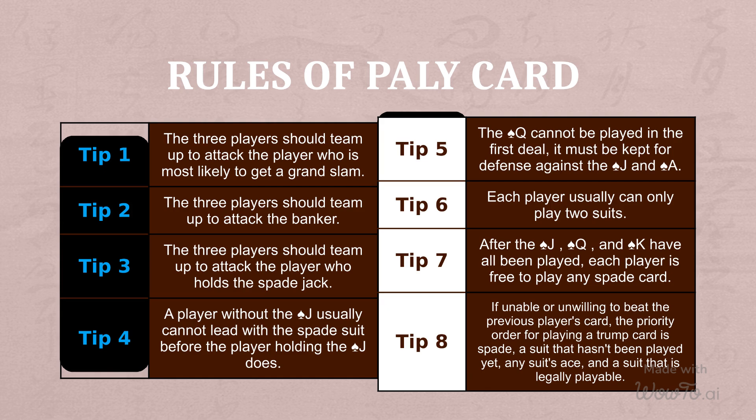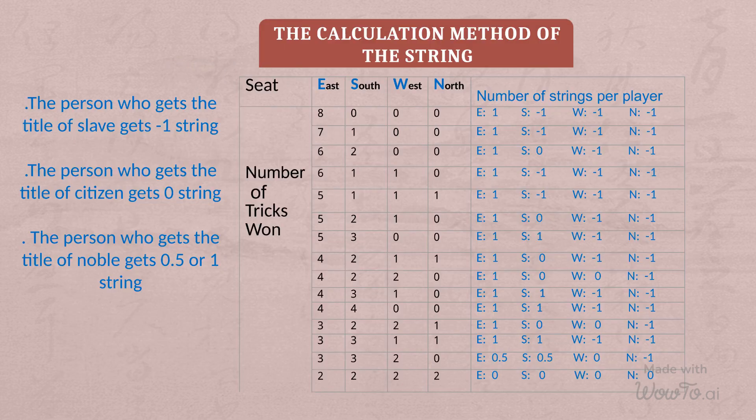Tip 8: If unable or unwilling to beat the previous player's card, the priority order for playing a trump card is the spade suit. The person who gets the title of slave gets minus one string. The person who gets the title of citizen gets zero strings. The person who gets the title of noble gets 0.5 to 1 string.